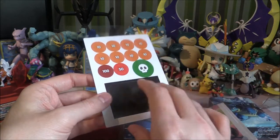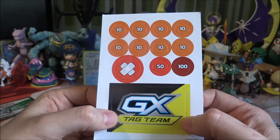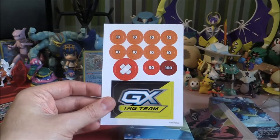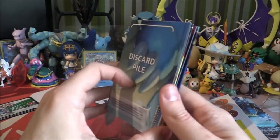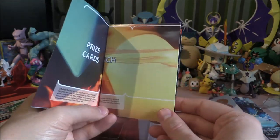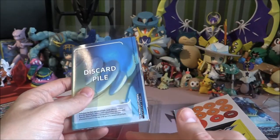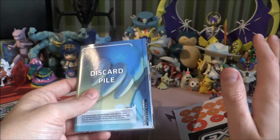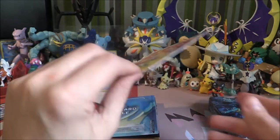Then we've got this nice cardboard cutout area with our Tag Team GX right there, as well as some nice damage counters and Burn and Poison. And then lastly we have got another playmat here — on both sides you've got a Charizard and you've also got a Blastoise. On the reverse side of the playmat you've got a load of information — we opened this up and took a quick look at it with the Charizard one if you haven't already seen that.